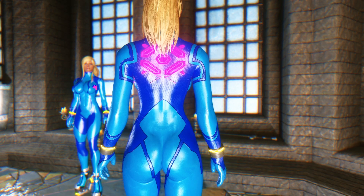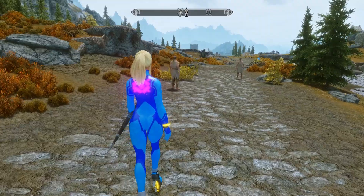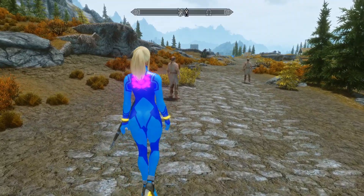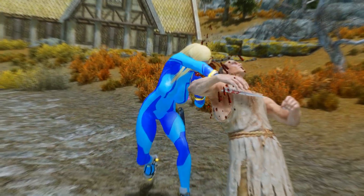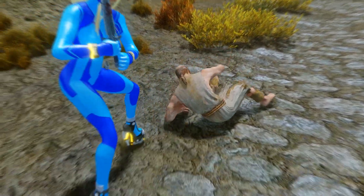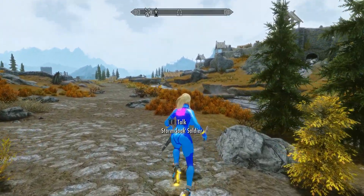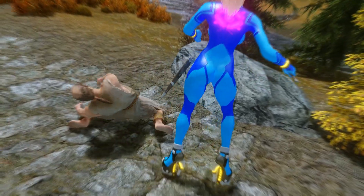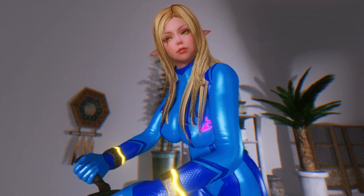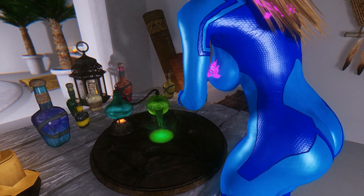The Zero Suit Samus is skin tight, tight, tight, tight and it's mostly blue, yellow, and pink. Yes, indeed — he has very good taste. Now, it's available in 2K and 4K, and I am using a mixture of both. The outfit is also available in CBBE and 7BO, and I'm mostly using the 7BO version.